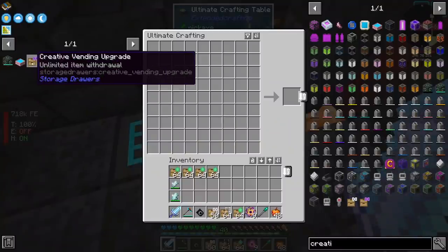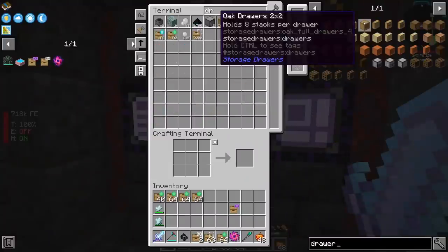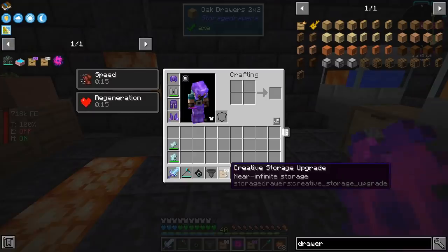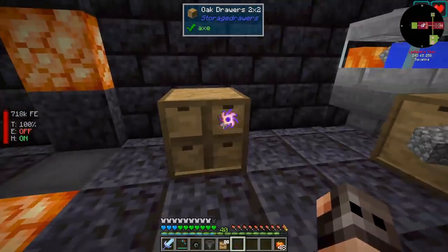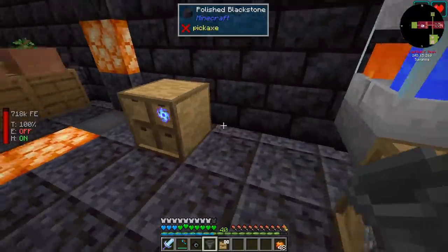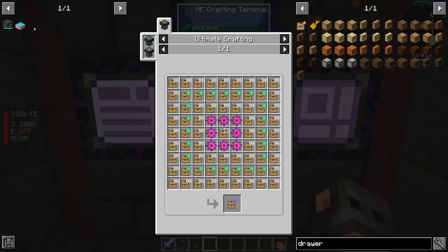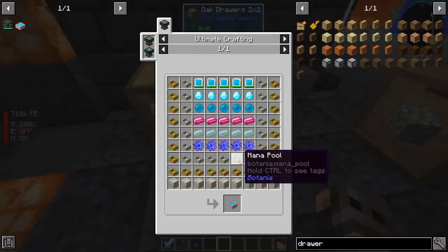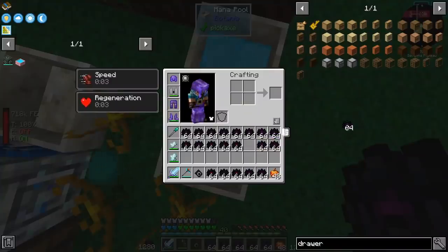So let us see if my stupid idea actually works. We are going to make the creative vending upgrade — only one, obviously, which is a quest. Then we want to get a 2x2 drawer. We have a creative vending upgrade, an ultimate singularity, and a creative storage upgrade. If I sneak right click, I should be able to apply it. Then we add the singularity — how many do we have? 2 billion. I think if I right click this one it will also apply it. Maybe we can use a hopper? Yes! So now that we have these guys, what is left? The creative mana pool itself is not going to be a problem because we got a black lotus. Now we have 2 billion, meaning I can just drop it inside the mana pool.